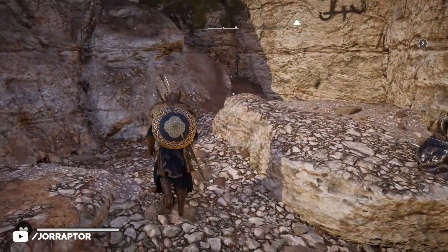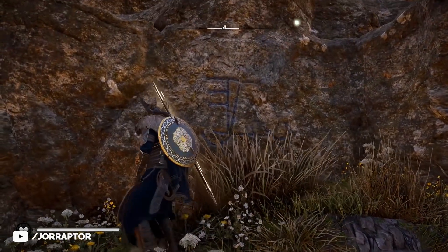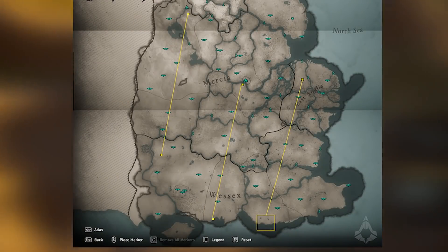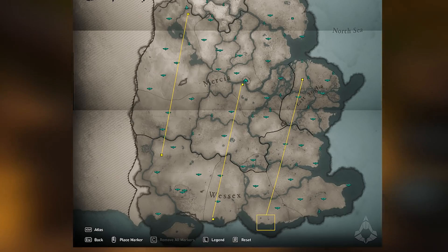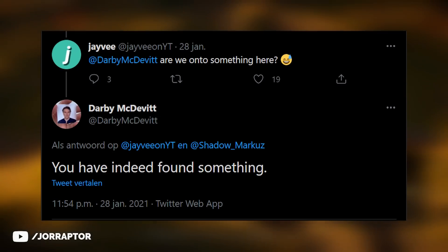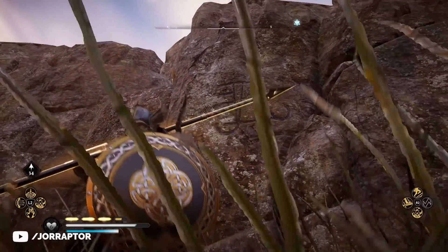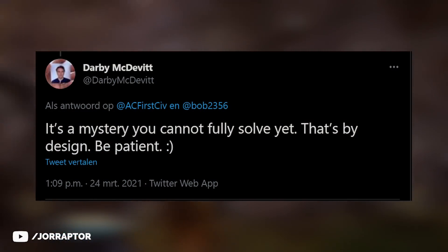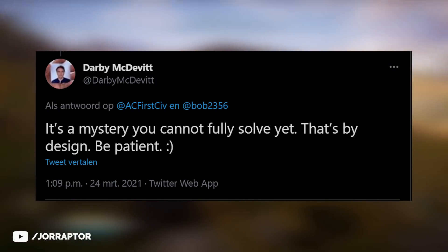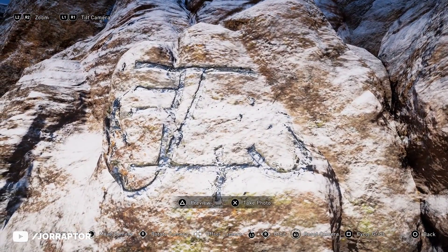Right now six locations have been found with these runes, most of them on mountains vertically so you cannot walk over them. The Ones Who Came Before made a map with lines trying to connect the runes, but nothing yet. Darby, the narrative director on Valhalla, had said the community was on to something — but now he notes it's a mystery you cannot fully solve yet, that's by design. Be patient.